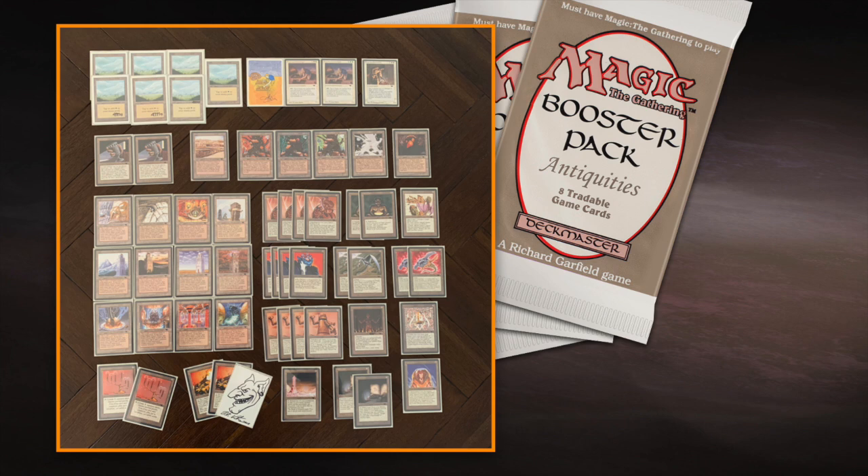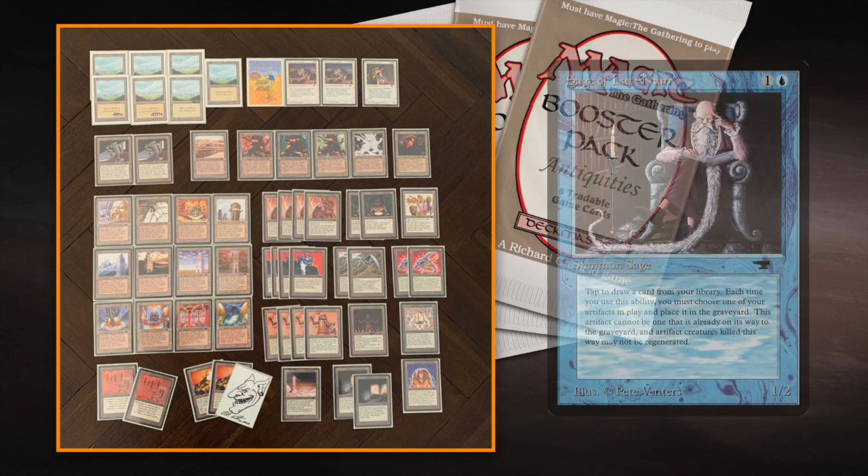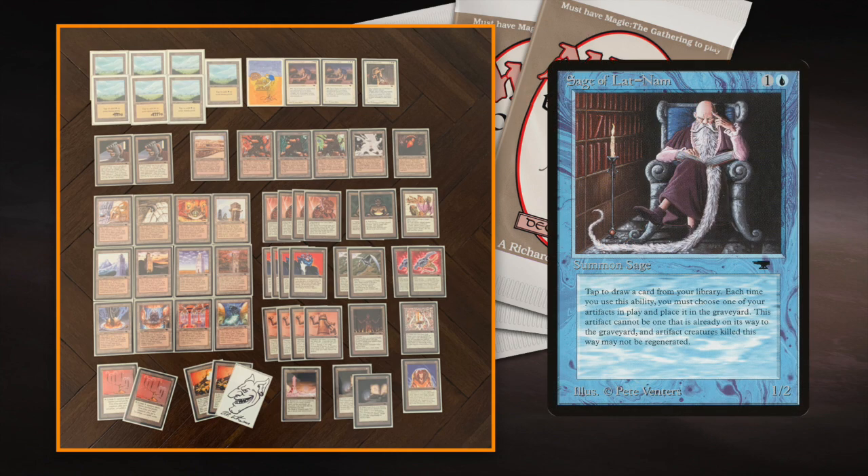I'm not playing with a lot of white cards because I only have seven white mana sources, so I don't want to overdo it. The biggest problem with Argivian Archaeologist and Argivian Blacksmith is that they're both double White in their casting cost. I was really doubting between white and blue. Blue has Sage of Lat-Nam — one blue and one to cast for a 1/2 creature that you can tap and sacrifice an artifact to draw a card.